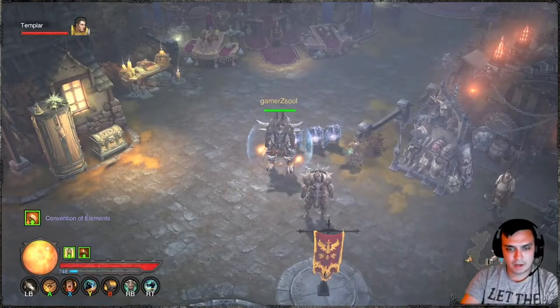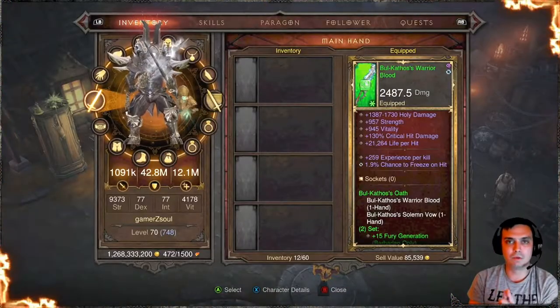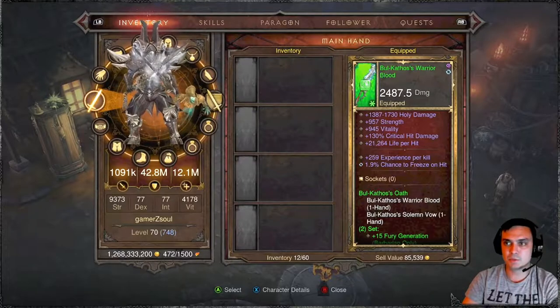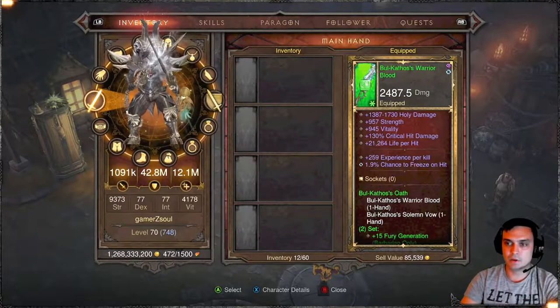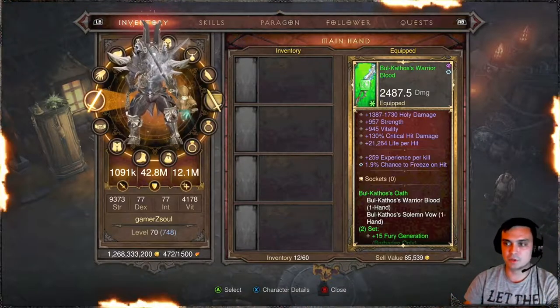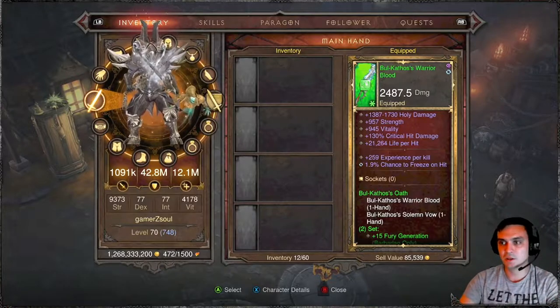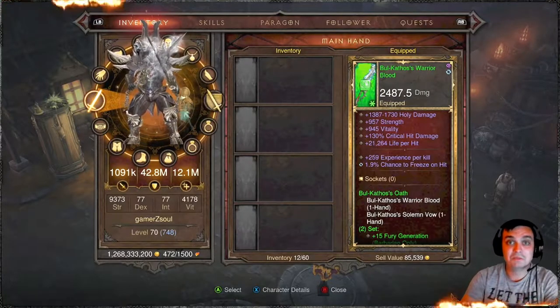Alright, so I'm Paragon level 748. A little road map for this video: I'm going to quickly show you the inventory, the skills, Paragon, and follower. You can pause the video at any time to see the attributes. I'm not going to go into a lot of details as I'm still figuring out the best combination for my playstyle. But you do you.